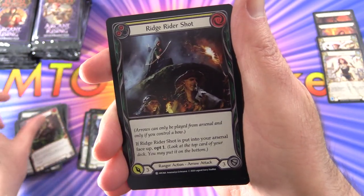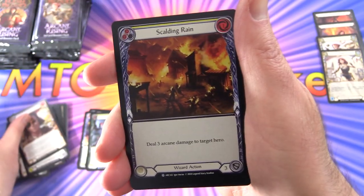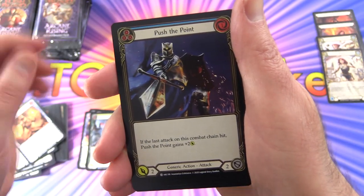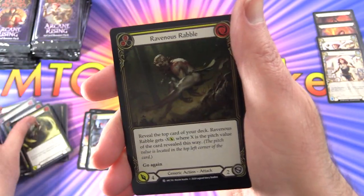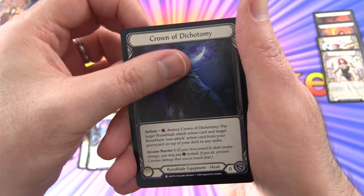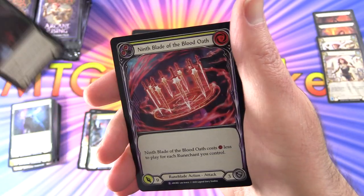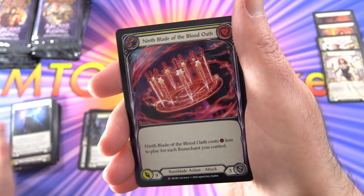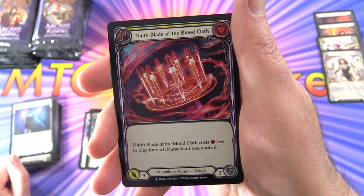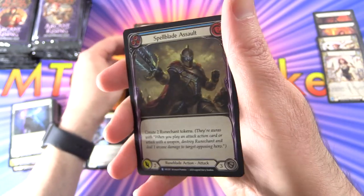Next up we have Salvage Shot, Locked and Loaded, Ridge Rider Shot, Optical Monocle, Scalding Rain, Amplify the Arc Knight, Aether Flare, Push the Point, Vigor Rush, Ravenous Rabble, Fervent Forerunner, Crown of Dichotomy. The rare is Take Aim. Another Super Rare — two packs in a row, seems to be a bit of a clump: Ninth Blade of the Blood Oath. And a rare foil — very cool — Spell Blade Assault.